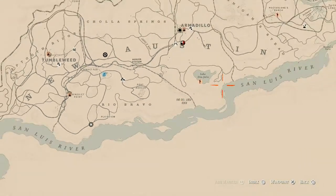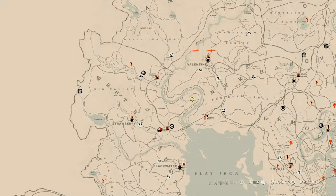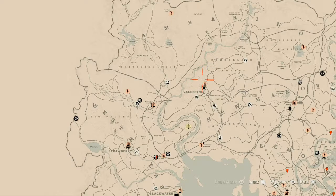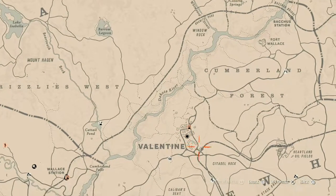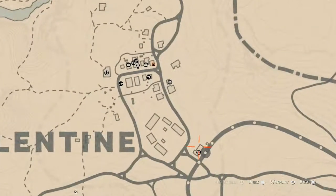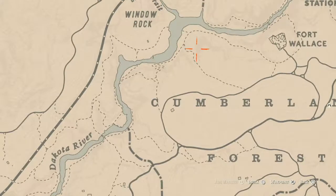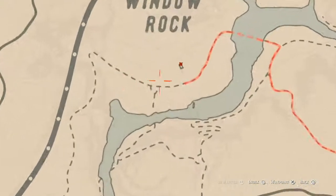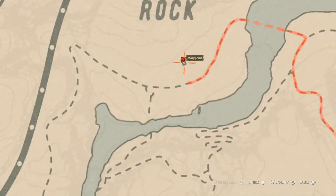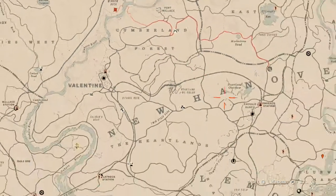Next up is the Caribbean rum for today. The Caribbean rum antique alcohol bottle is right outside of Valentine, up near Window Rock. How I get there is I fast travel to Valentine and run up through here, take this little dotted line, go across, and right inside that cabin, as soon as you walk in, to your left on the table, you will find your Caribbean rum antique alcohol bottle.